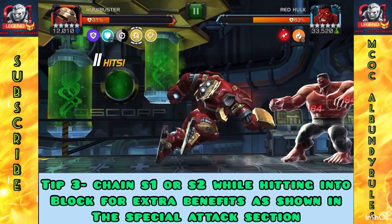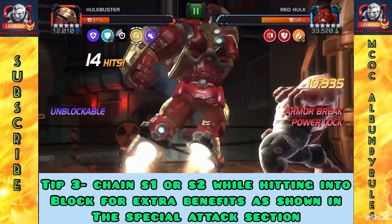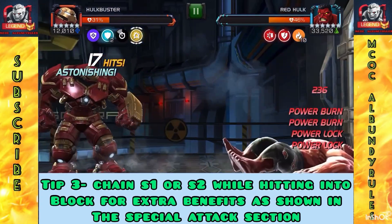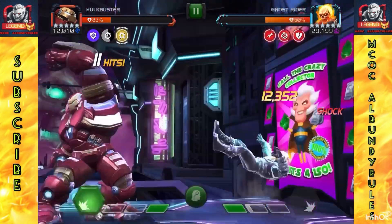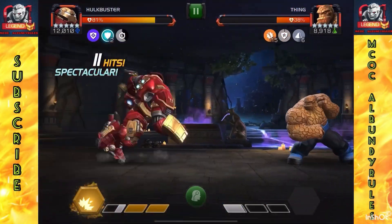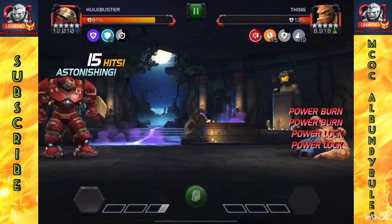Tip two: take advantage of the power control. He is sometimes forgotten for how good his power control can be. Tip three: chain the S1 or S2 while hidden to the block to get extra benefits, as shown in the specials section. The best way to make sure you launch the special is while hidden to the block. Hope this video was helpful — don't forget to click subscribe on the icon on the top left. Thanks for watching.